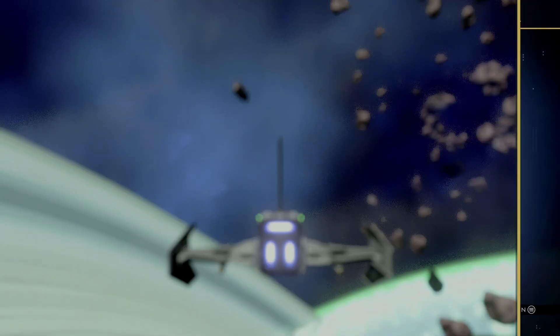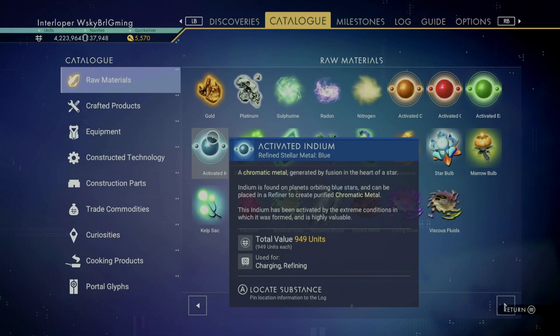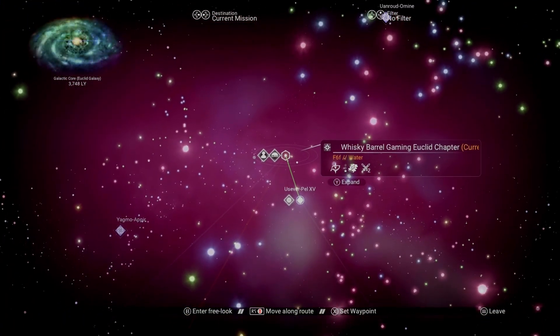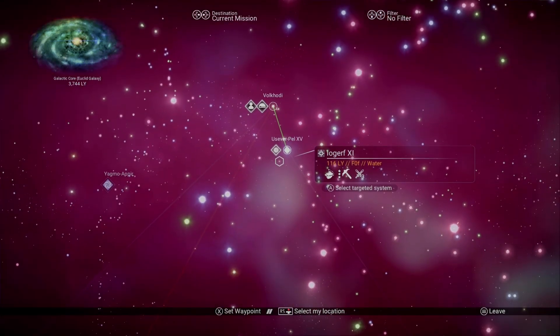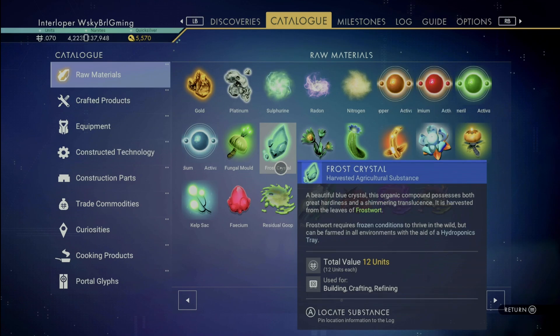In effect, you can buy nanites with a little elbow grease at the refiner. Just remember that it takes five goop for every eventual nanite you'll want to refine. Number four: if you're in search of a specific raw material, just go into your catalog and select it. If that material is present in the current system you're in, then you'll get further instructions on either where to find it or how to refine it. This comes in pretty handy if you're looking for something specific.